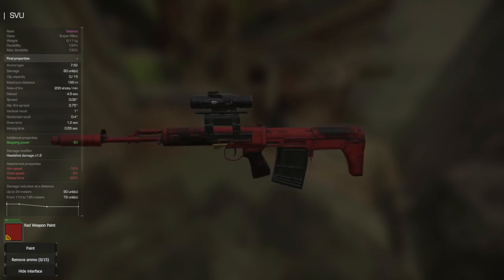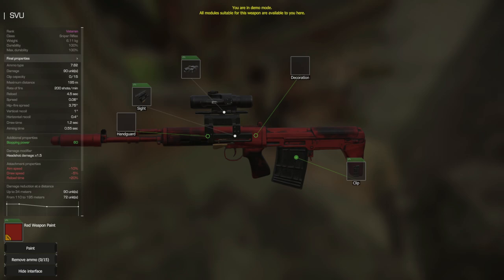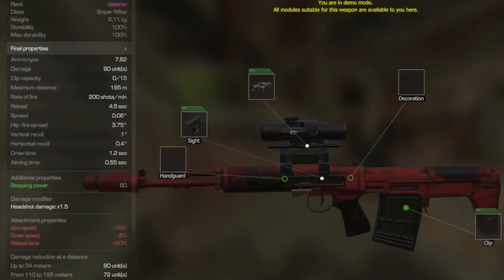The SVU — a veteran ranked sniper rifle and the fastest sniper in the game. Its ammo type of 7.62 gives access to expanding, incendiary, and armor piercing rounds — an insane roster of ammo types. Damage sits at 90 units, clip capacity 15 rounds with the extended clip, maximum distance 195 meters, rate of fire 200 shots per minute, reload 4.5 seconds, spread 0.06, hip fire spread 3.75, vertical recoil 1, horizontal recoil 0.4, draw time 1.2 seconds, aiming time 0.55 seconds. Additional properties include stopping power at 60 and a 1.5x damage multiplier on headshots. It does have some negatives like aim speed, draw speed, and reload time, but it's a sniper — you're supposed to be waiting for your shots.